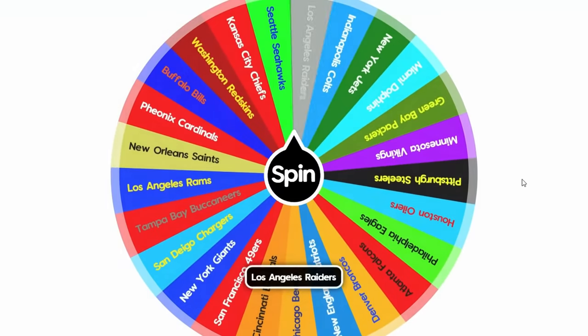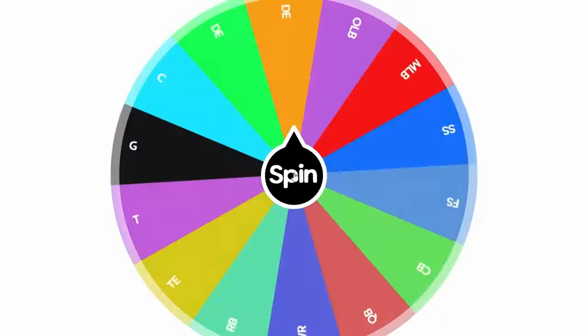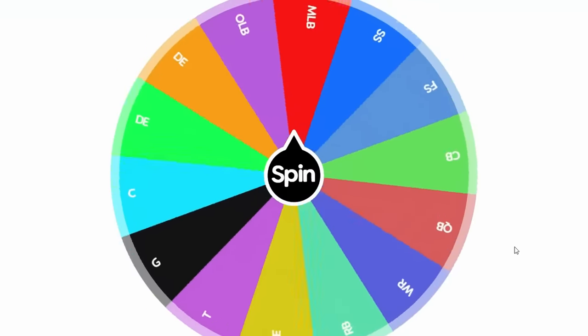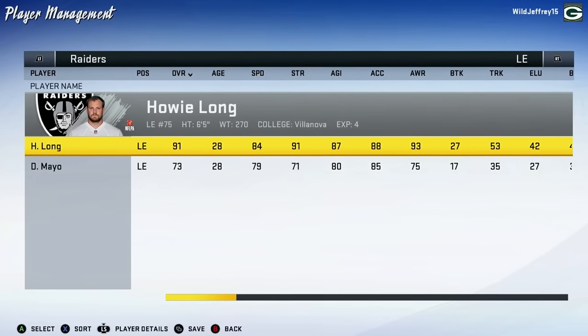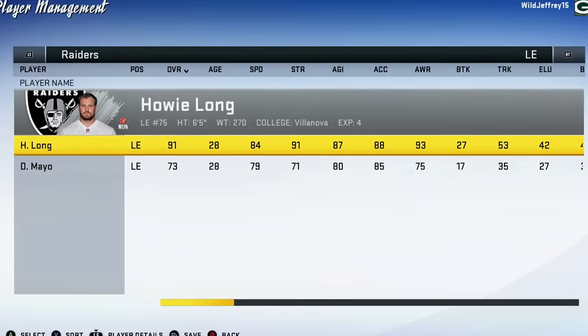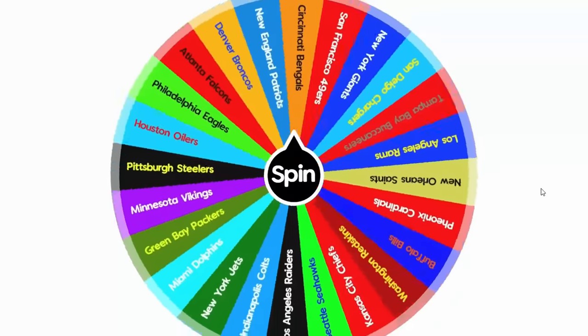Next up are the LA Raiders — that's right, the Raiders played in Los Angeles back in the day. They're going to grab Nevada, the state they're currently in. For the first time we're spinning the position upgrade wheel. It lands on defensive end, and currently Howie Long is a 91 overall. After his upgrade he becomes a 93. That's our first upgraded player of the video.